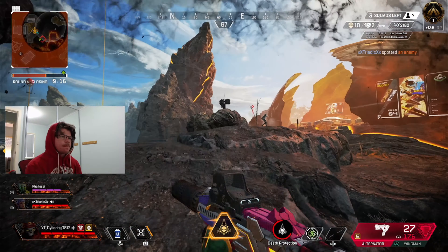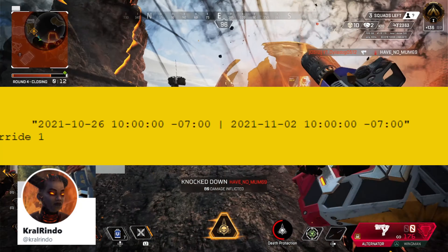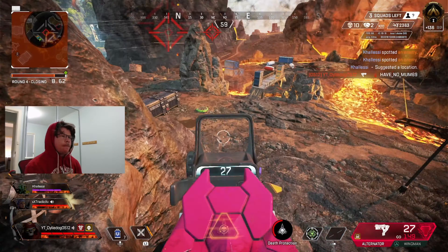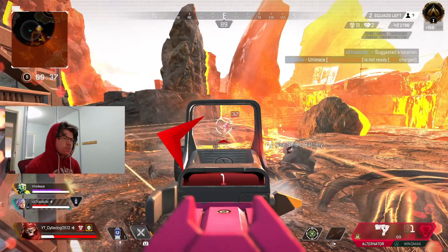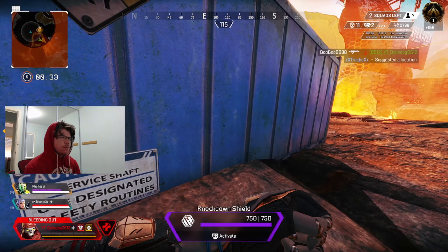Finally, we have 3 legendary weapon skins to go through, which includes skins for the Hemlock, the R99, and the Spitfire. Now don't worry guys, this is not just a store event, because we also have some information in the files about the fan-favourite Shadow Royale mode returning. I don't know if it's just me, but why does the 2021 Halloween event look so much better than the next two weeks of this collection event? There's not really anything to do in-game at the moment, but maybe that's just my thoughts.